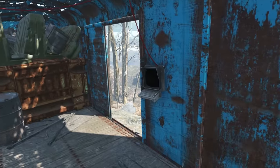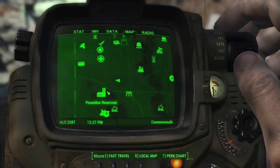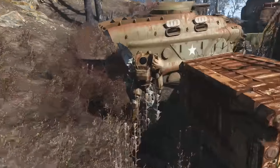This one is also locked up tight. The terminal to open it has an advanced rating and is in the train car behind the cage it's locked in. Northeast of Poseidon Reservoir, another army checkpoint awaits with a lonely power armor standing out in the open. Easy to find and easy to take.